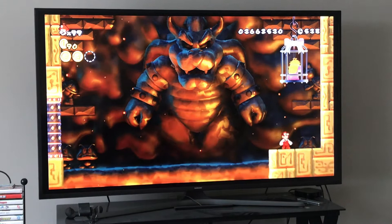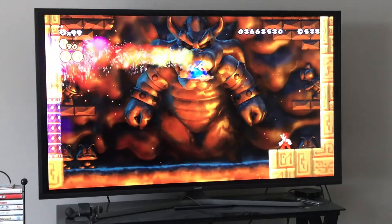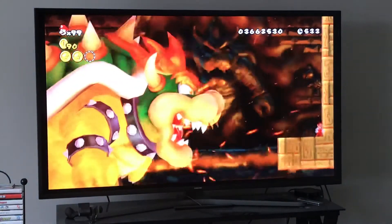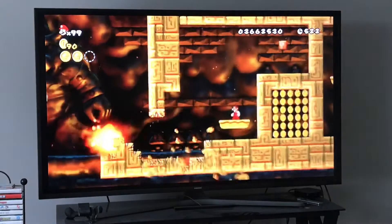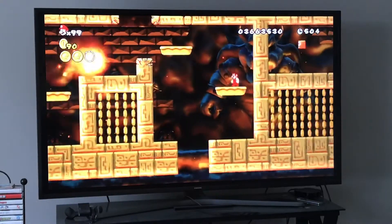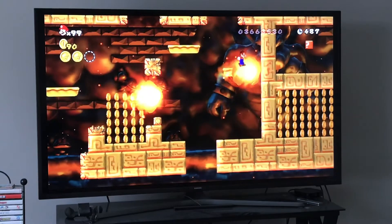For phase two, Bowser's gonna get a lot bigger, and then we're gonna have to use some platforming skills to avoid the fire that Bowser breathes. You can get another fire flower here just in case we need another power-up — not too difficult. We have to have Bowser break these blocks.